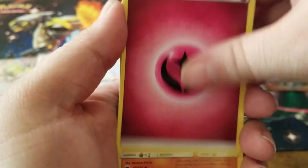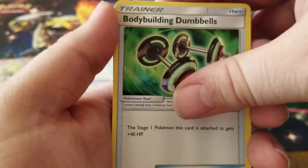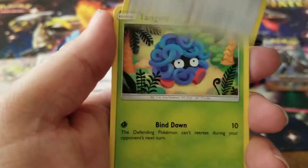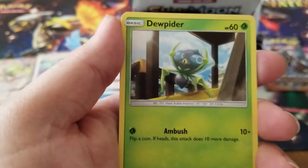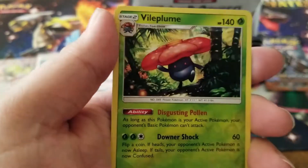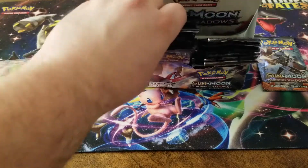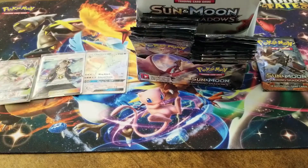We have a fairy energy, a Solrock, a Simipour, Bodybuilding Dumbbells, Hoothoot, Tangela, a Dusclops, Inkay, a Rattata, a Vileplume reverse holo, and a Turtonator as the rare.